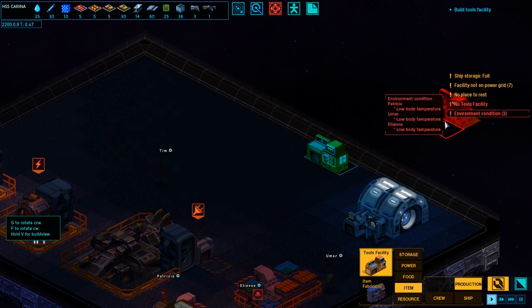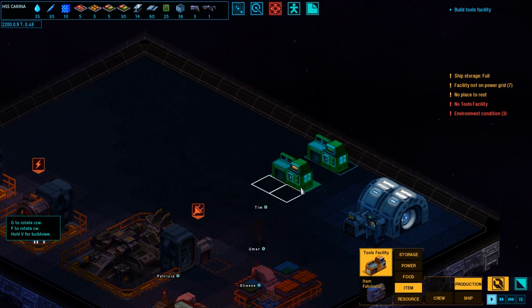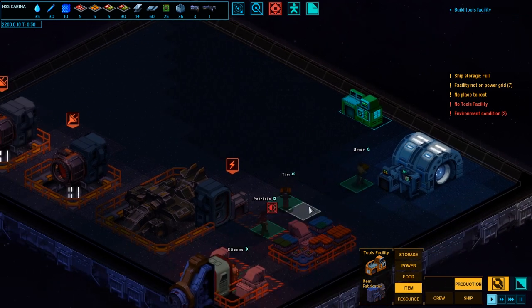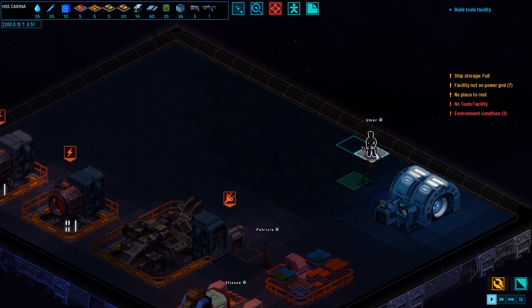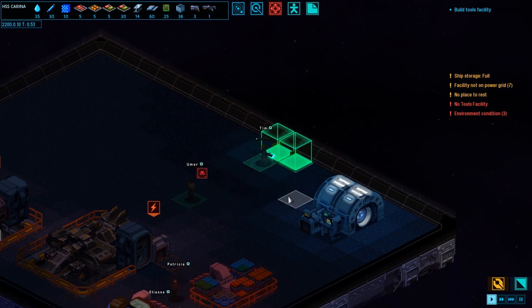Environment condition — low body temperature. Oh no, Patricia's got low body temperature. Right click to leave that mode. Built tools facility — I did it! Now what? Everybody's going and... oh, they're building it! They're building it. It's not built yet — all I did was plan it out, and now they're building it. Oh cool! I like the graphics. Very nice graphics so far. And they've got somebody composing custom music and sounds for this as well.